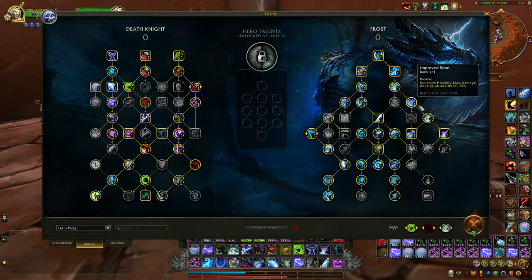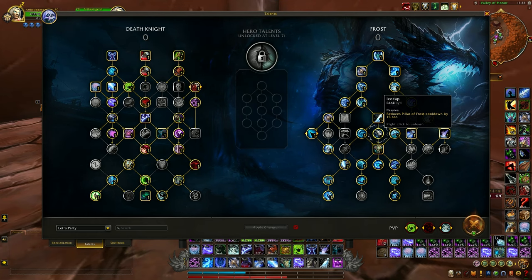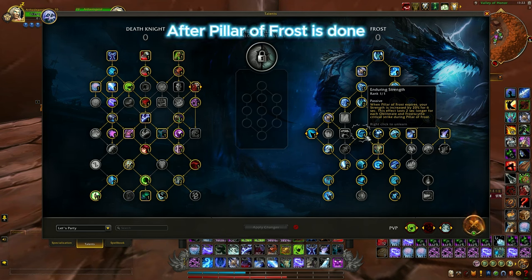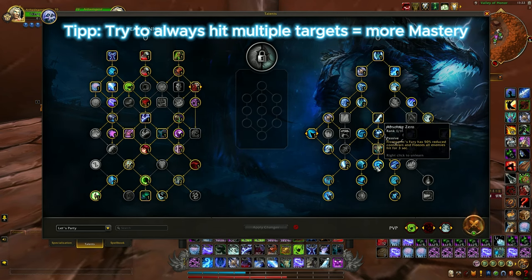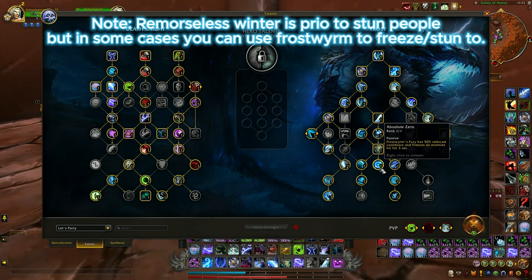On the right side we got Chill Streak, Empower Rune Weapon, and the usual Ice Cap — I use Ice Cap because that way I have Pillar of Frost on 45 seconds cooldown, just like Strangulate, so I have much more windows to burst. Enduring Strength is very good because it gives you burst damage even after your burst is done, giving you more strength and more chances to still hit hard. Frost Whelp is a must, dealing some damage and increasing your mastery. I'm using Absolute Zero because you can use it both offensively and defensively — grip everyone together and freeze them immediately to burst.